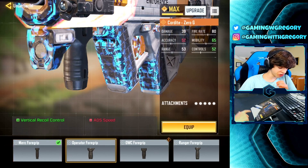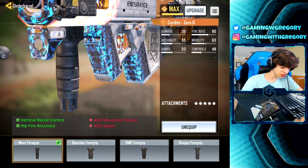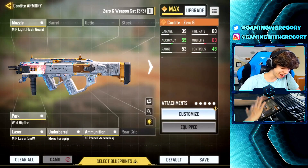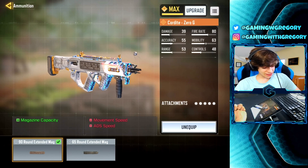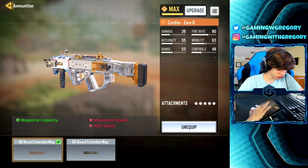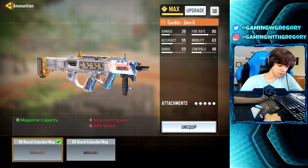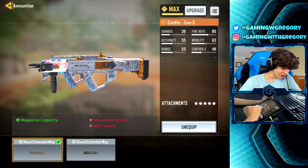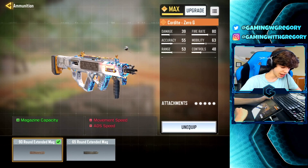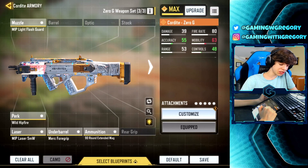For the foregrip we've got the Merc Foregrip — I think this is the only one that gives hipfire accuracy, so we threw it on. It does reduce ADS speed and ADS movement speed, but we're not ADS-ing so we don't care. For the magazine, we can get 90 bullets on this Cordite, so we're throwing that on. It reduces movement speed a bit, but it also reduces ADS speed — and again, we're not ADS-ing. Overall: giant magazine, no ADS, hipfire Cordite setup — and it's really, really strong.